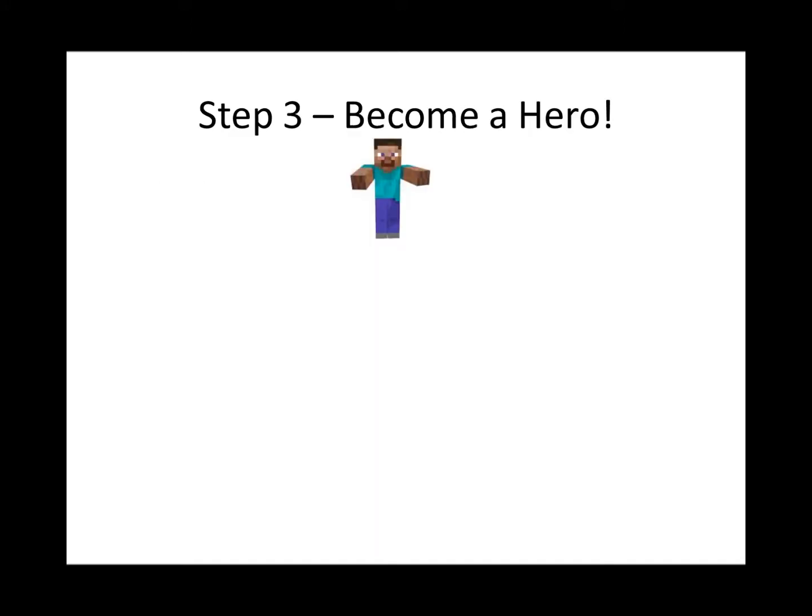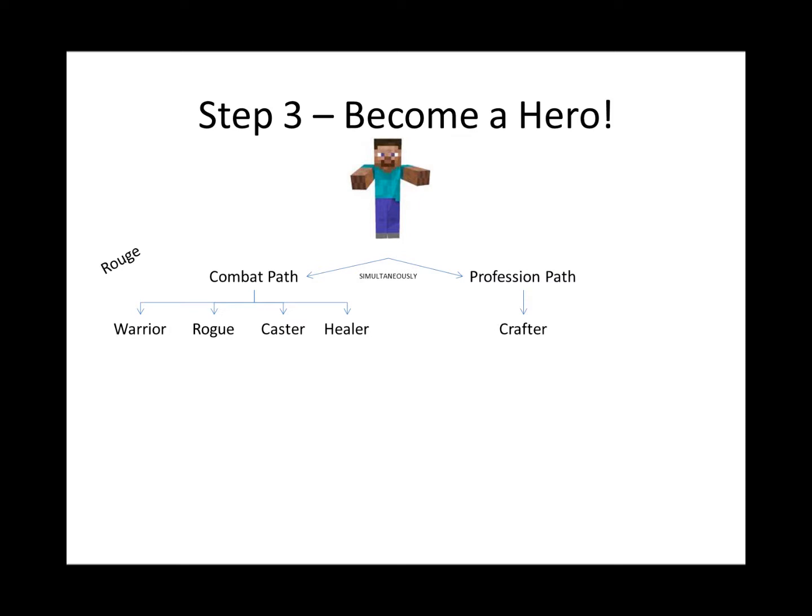Step 3: Become a Hero. Our Heroes plugin currently allows you to have two paths at the same time — a Combat Path and a Profession Path simultaneously; you can have one of each. The Profession Path is easiest to start because there's only one choice: Crafter. For the Combat Path, you can start with four choices: Warrior, Rogue, Castor, or Healer. Keep in mind Rogue is not Rouge — Rouge means red, so please don't spell it incorrectly.